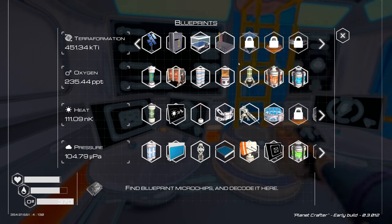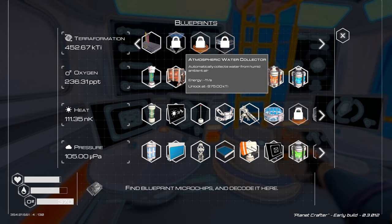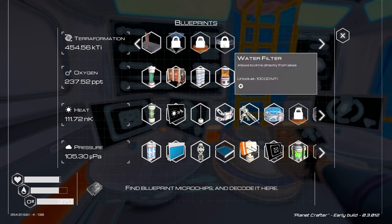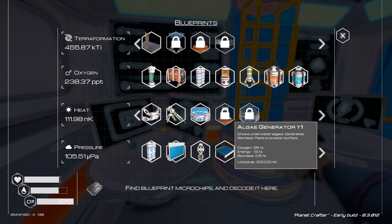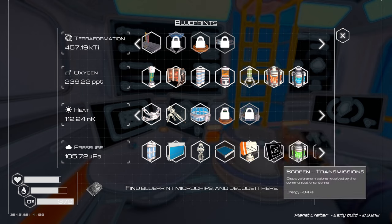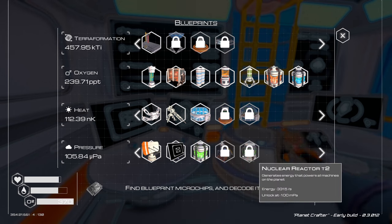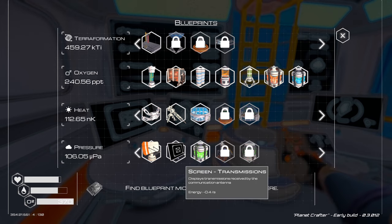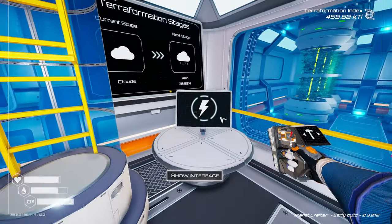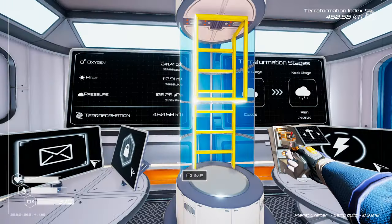Let's check the blueprints out. The next unlock at terraformation is a water collector that collects from humid ambient air, a lake water collector, and a water filter. In heating at 200 we'll get an algae generator that grows underwater algae and generates biomass - placed on a water surface. There's also a biodome tier two. In pressure we can get an ore extractor that automatically extracts ore from the ground - that sounds cool. And a nuclear reactor T2 for power. We're 21% of the way to getting rain!